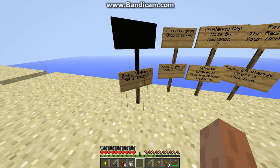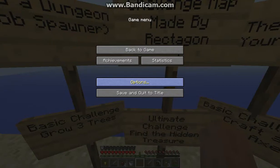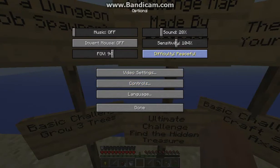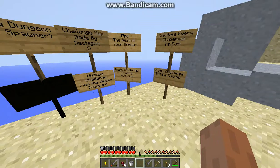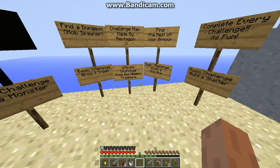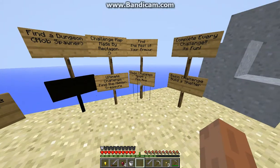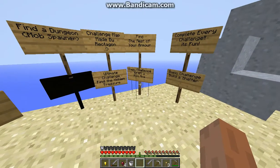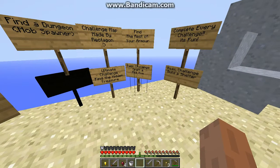Basic challenge: I'll find a monster. I'm on peaceful. Ultimate challenge: find the hidden treasure. Find the rest of your armor — that's level armor. Basic challenge: craft a pickaxe — I did that, don't need that anymore.